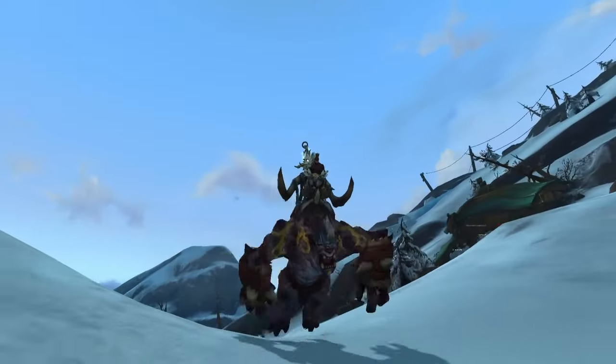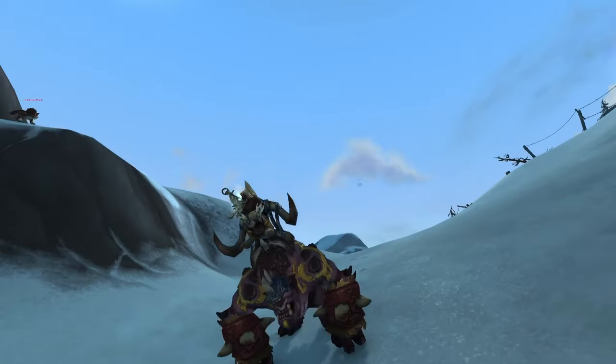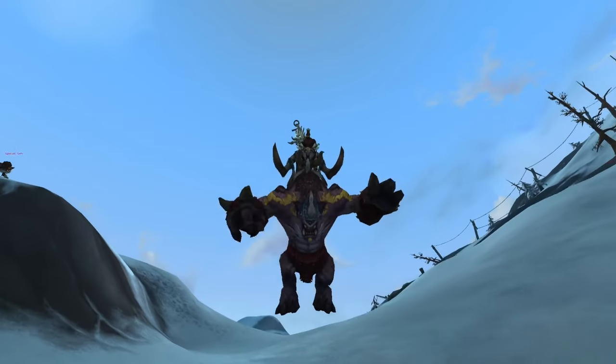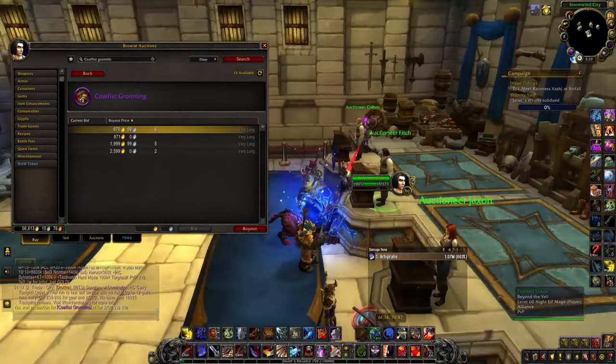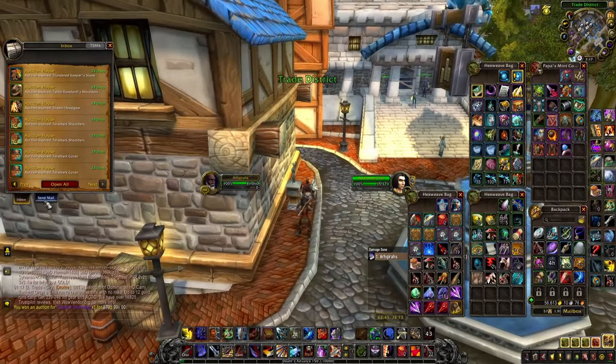While we're on cheap auction house mounts, I'll also throw in the Coldflint Gruntling. This mount comes from garrison missions, but the time it takes to unlock those missions isn't worth it compared to just buying it off the auction house, since people have been getting these left and right. All it takes is about 1,000 gold.